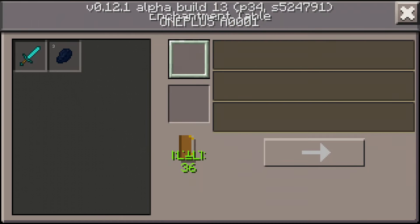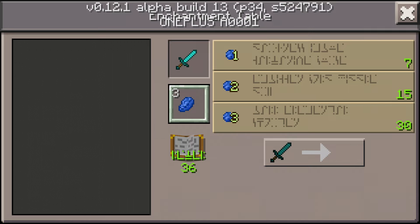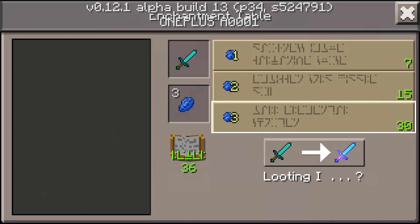To enchant you need the tool you want to enchant and some lapis lazuli. The first slot is for the tool and the second one for lapis lazuli. If you enchant you can get a lot of different enchantments.